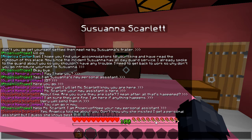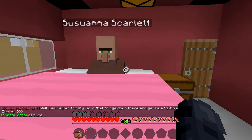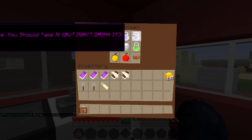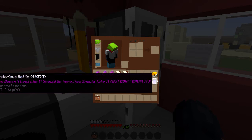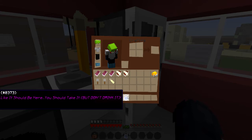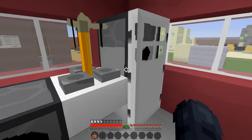Yes, Angelica told me about you — I don't know why she insisted I get a personal assistant, but I guess she knows best. So what can I do for you? Well, I am rather thirsty — go in that fridge down there and get me a bubble spring. Sure. I can't quite see all of it, but what I can see is something that doesn't look like it should be here — I should take it, but don't drink it. It's a mysterious bottle.